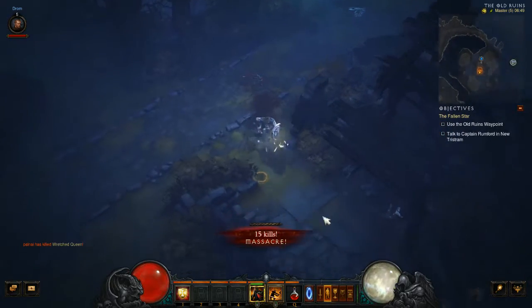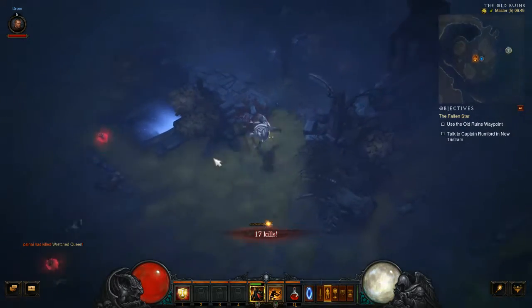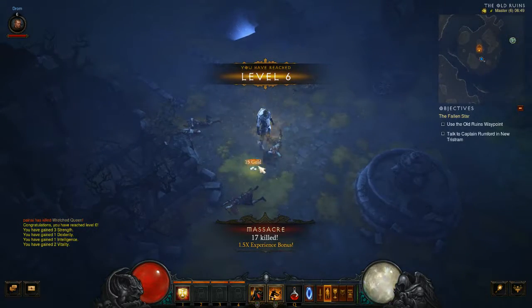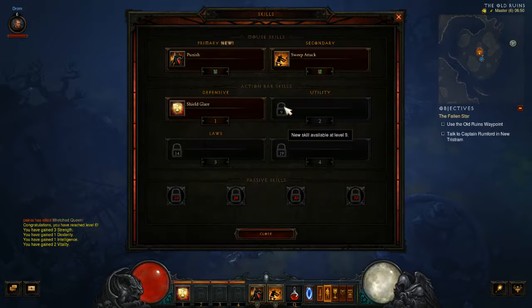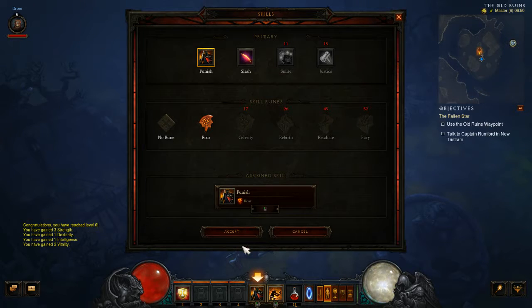Yeah, it does — so when they hit me, they take damage. Okay. Punish — Roar: when you block with Hardened Senses active, you explode with fury, dealing 75% weapon damage as fire damage to enemies within 15 yards.